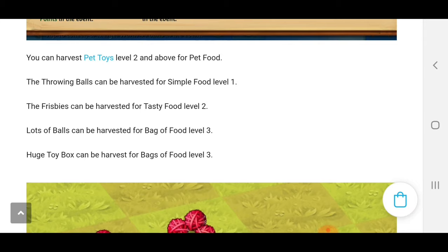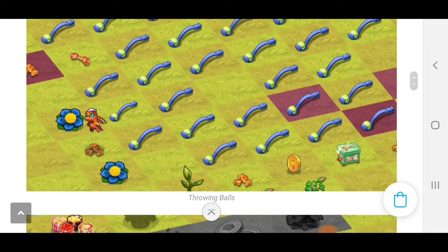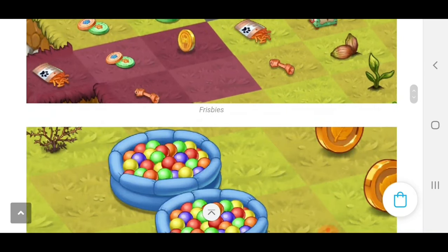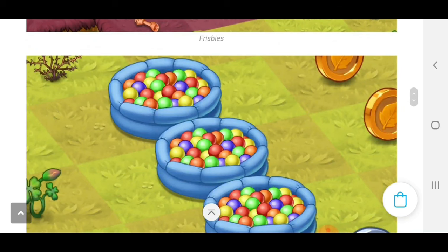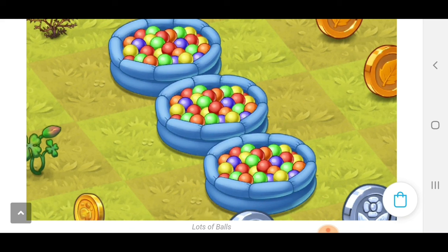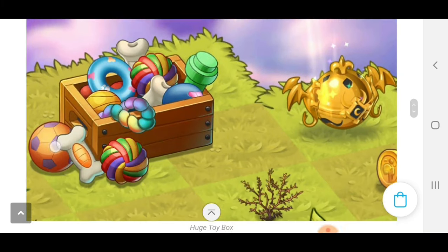So here we're going to be harvesting pet toys. You can tap the balls of yarn to scatter the throwing balls — you can get a bunch of harvest points there. There's also the frisbee discs, which are great for harvesting. There's also this two-by-one item — it's kind of like an inflatable pool of balls. This is probably going to be the two-by-one item that we're going to have to harvest 75 times, so those are going to give you some great rewards.